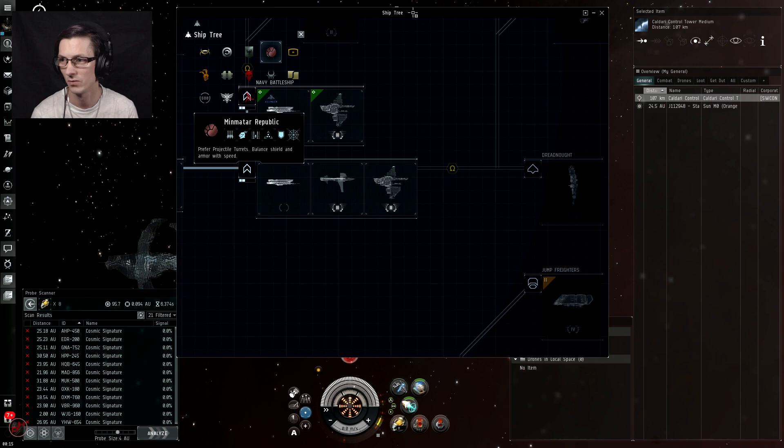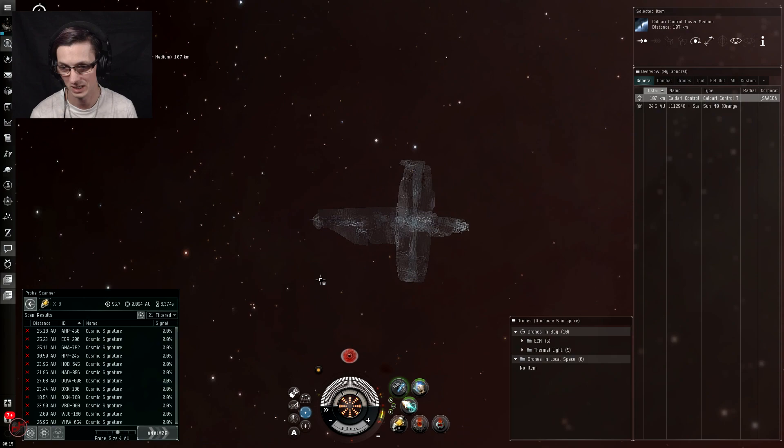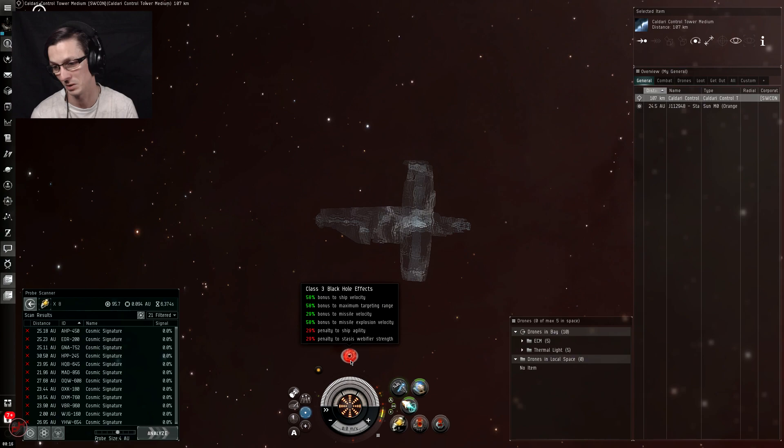Alright, we're in a wormhole — it's C4 or below. I'm generally not too fussed about the class when doing data and relic stuff. There is a Tempest on D-scan — not really too much of an issue; there's no way a Tempest is going to lock up an Astero before I get out. There's definitely people living in here because there's an offlined control tower. It's a class three black hole effect wormhole, which means 50% bonus to ship velocity, bonus to target range and missile velocity, but a penalty to ship agility and stasis webifiers don't work as well. Some wormholes do have effects, so just keep them in mind, especially for combat.